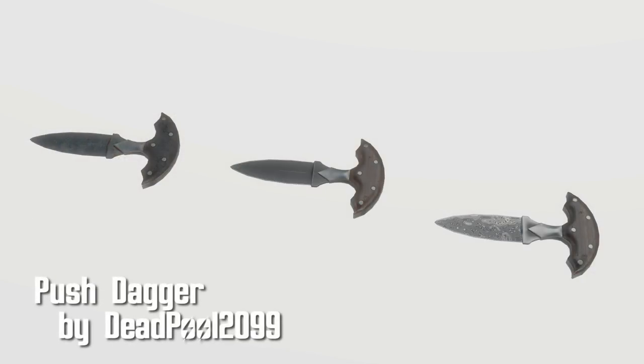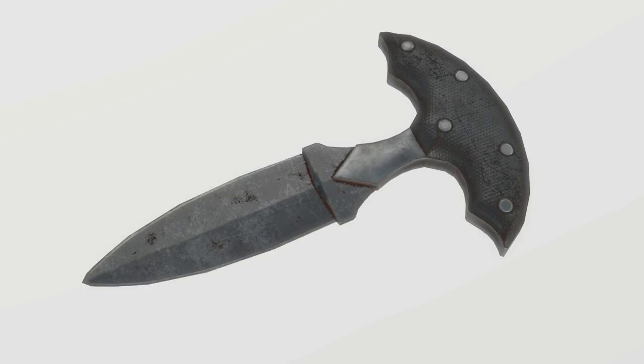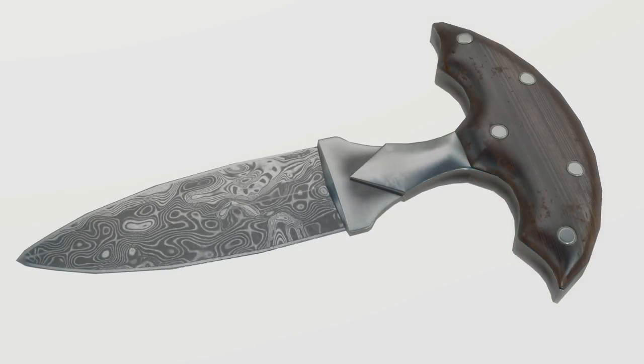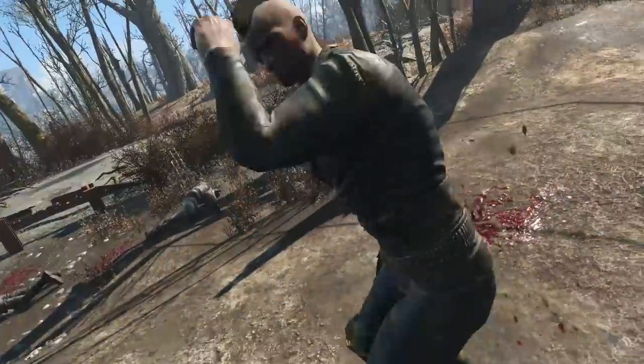Push Dagger by Deadpool2099. We start off with a one-handed weapon akin to Brass Knuckles. The Push Dagger is a tiny dagger that wraps nicely around your fist and with each punch deals extra damage. There are two upgrades, Sharpen and Damascus, that increase damage and cause bleeding.